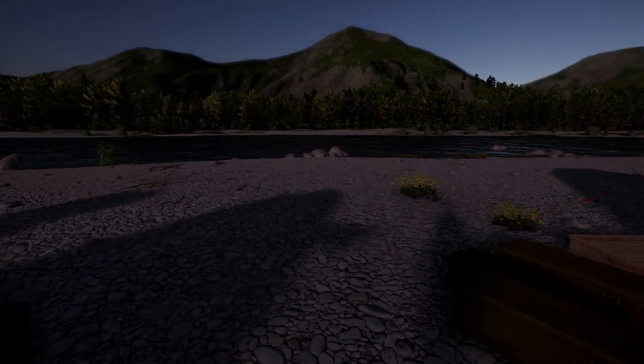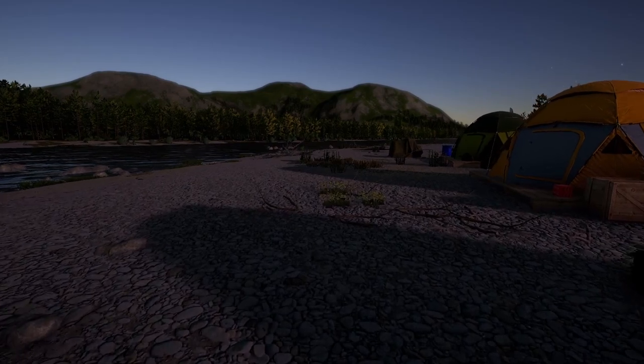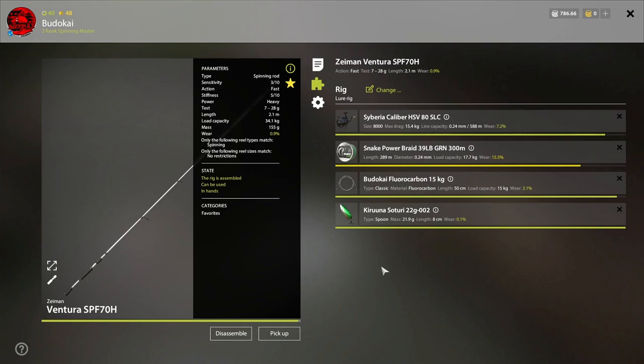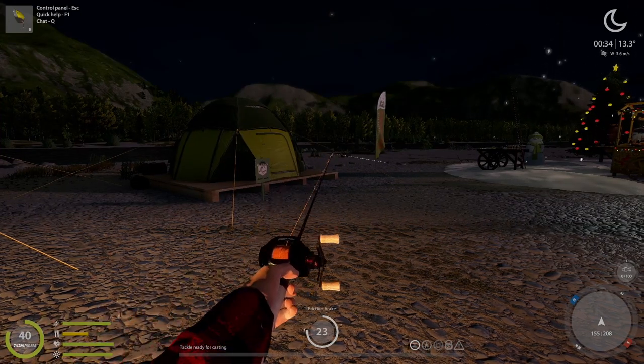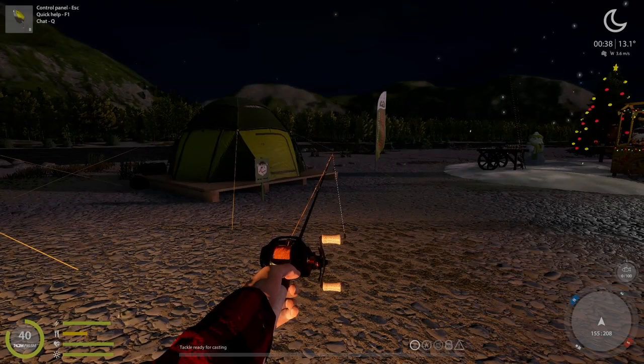I'm going to show the setup and the spot where we are fishing, then we're ready to jump in. The setup I'm going to use is this beautiful Ventura — I know it's just a 15 kilo line, but let's hope it can manage a 20 kilo chinook. The line is 17 kilo so it's okay. I'm using the Kiruna suture, and I changed the hook into this Rezerk Large. The second rod is an ultralight — we're switching between the Walk of Lures and others, checking what's working on the leaderboard.